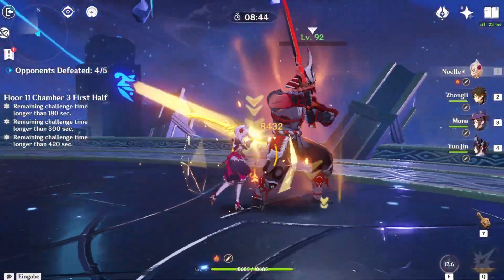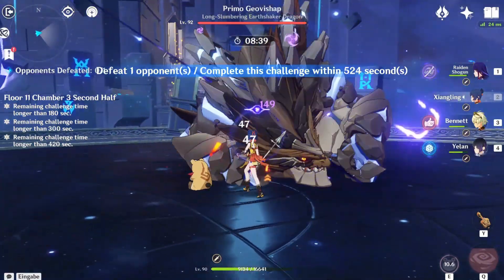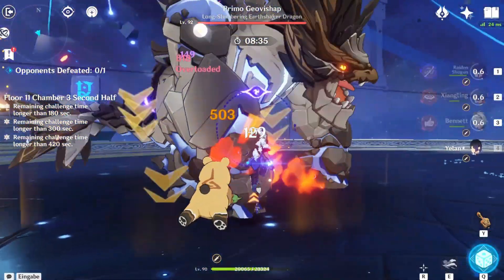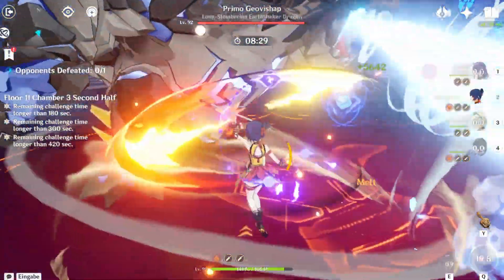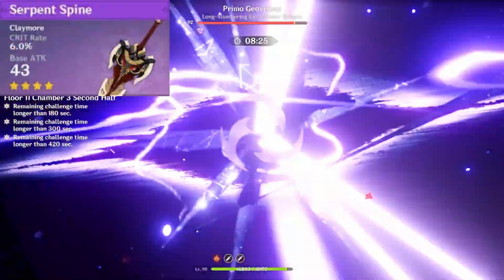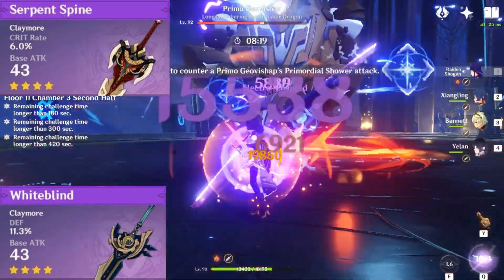The best weapon for Noelle is by far the Redhorn Stonethresher. 88.2% crit damage and also a defense buff is just too strong on her. You can also use other 5-star weapons like Beacon of the Reed Sea or Wolf's Gravestone. The best 4-star weapon for Noelle DPS is Serpent Spine since it gives a damage boost and crit rate. Whiteblind is also a good weapon since Noelle can benefit from the defense the weapon gives.